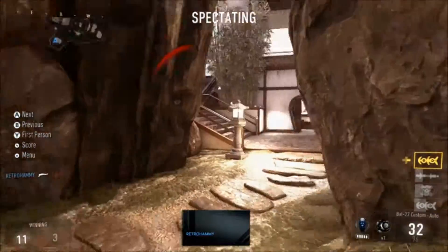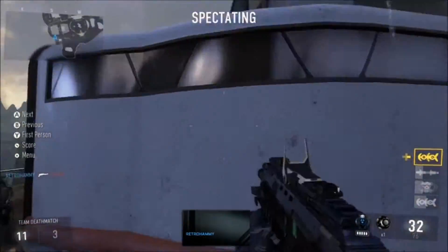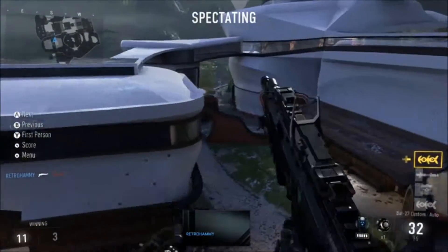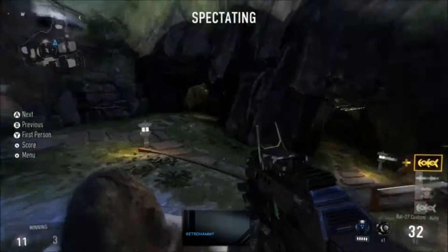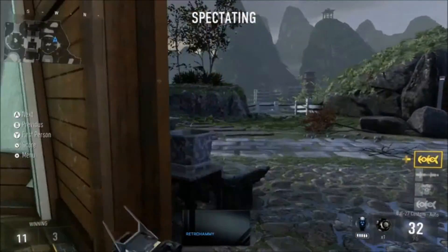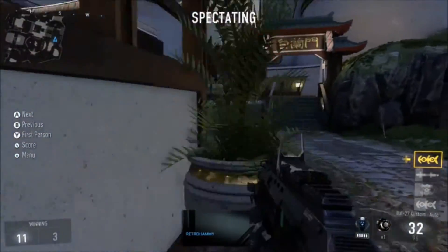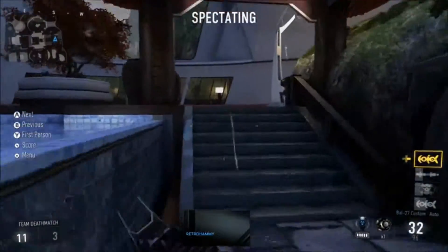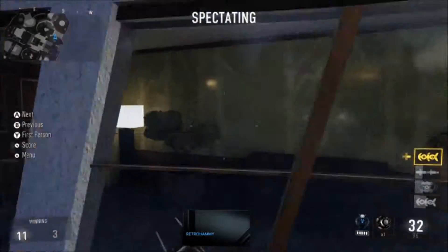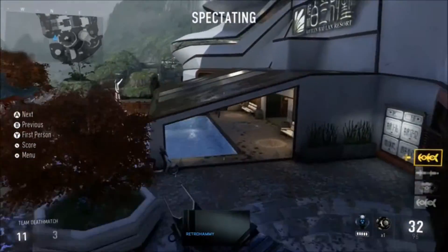The BAL-27, to me, feels a lot like the MTAR-X from Call of Duty Ghosts. Yeah, it's a hybrid assault rifle — it's a submachine gun mixed with an assault rifle. It's pretty much your Ripper. You can relate it to the Ripper closer than the MTAR, because the Ripper was a hybrid — there was literally a toggle on it. But the AK-12 and the BAL are both probably the best weapons in the game that we've been using.